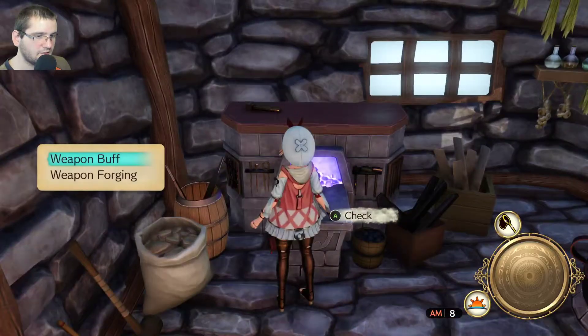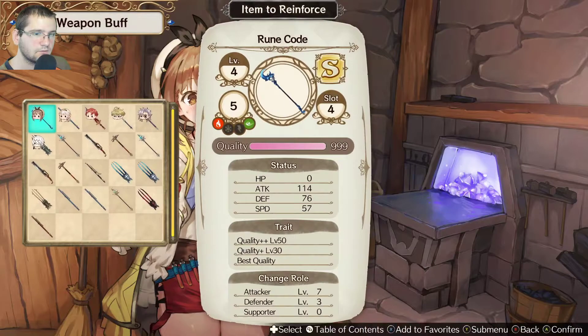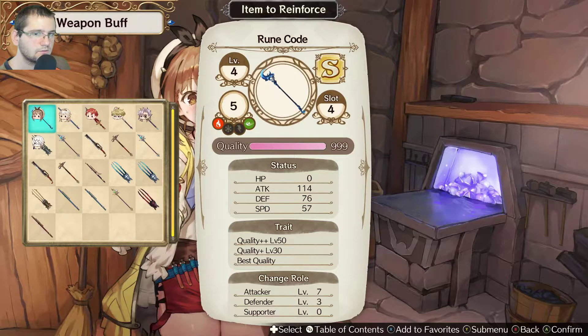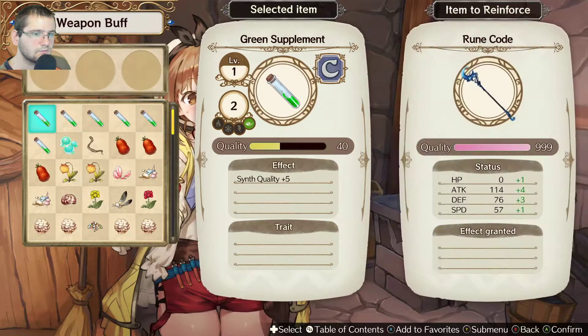What does it take to make the thingy? Okay, now you're unlocked. Put it down — I'll be sure it's the first one.